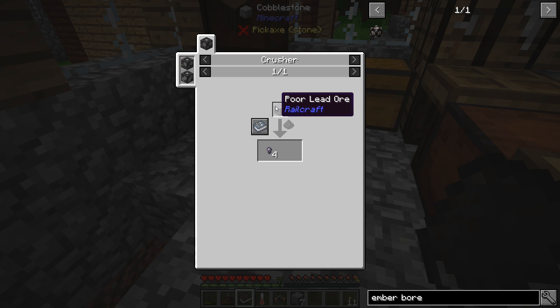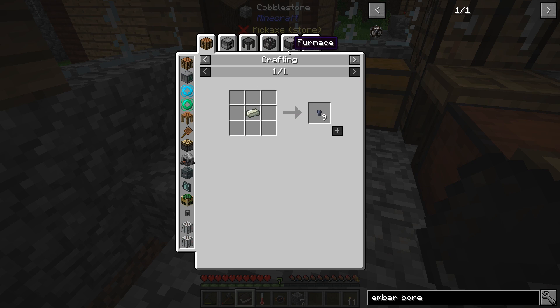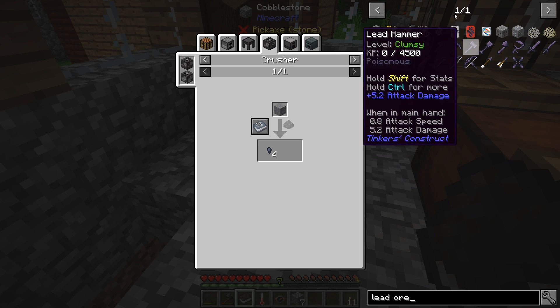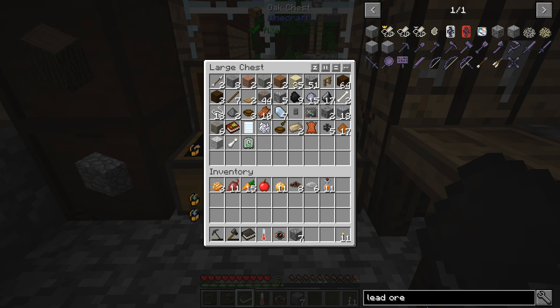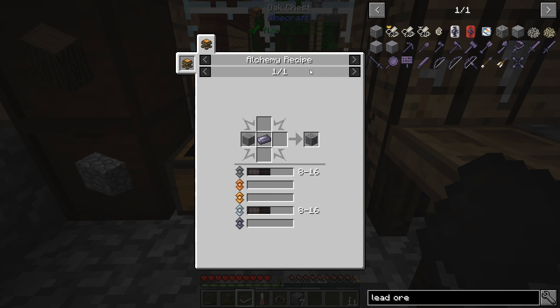Lead is something we haven't dealt with yet. It looks like if we put poor lead ore from Railcraft into a crusher we can get four lead nuggets. Looking at Immersive Engineering — we might just be able to melt it. I don't think I've even found lead ore yet. We have lead ore from Embers — let's check. Doesn't look like anything's highlighted, so we need to figure out where lead ore spawns.